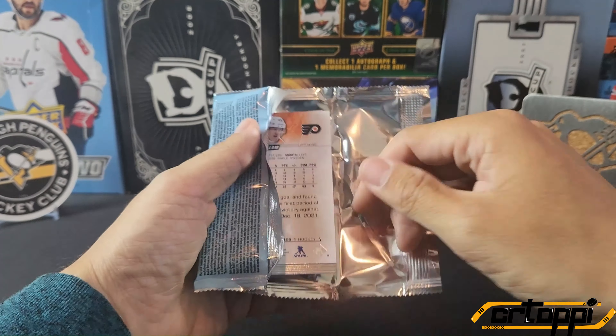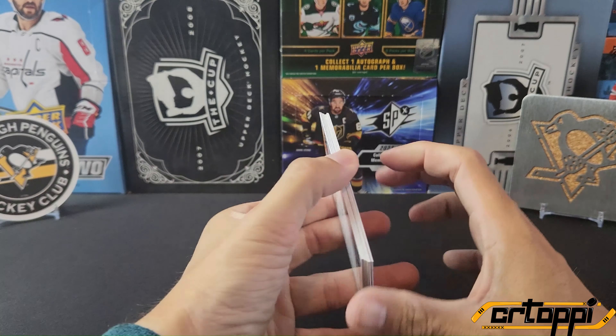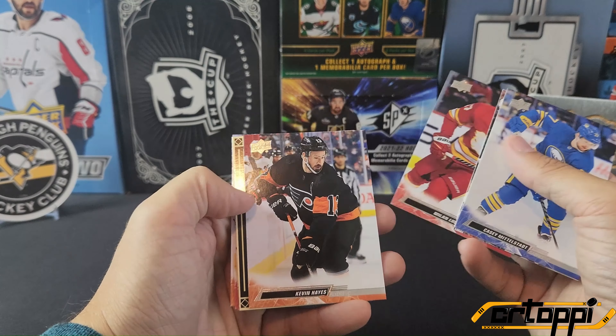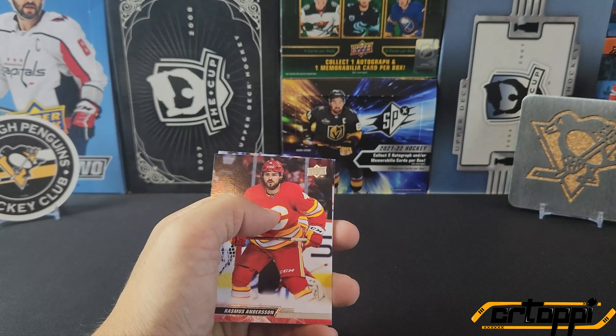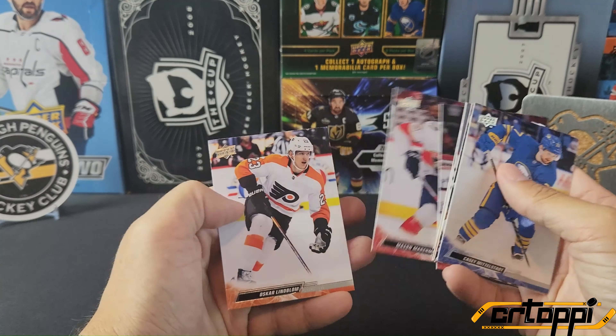Hopefully we can pull something good. Not a great start — we're starting off from the back with a flyer, and another flyer. We have a rookie portraits of Eric Schalgren, and the rest is base.